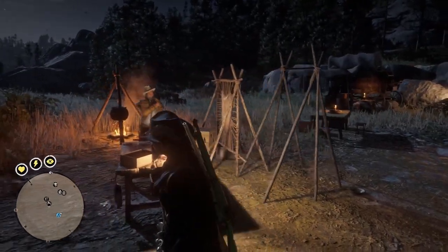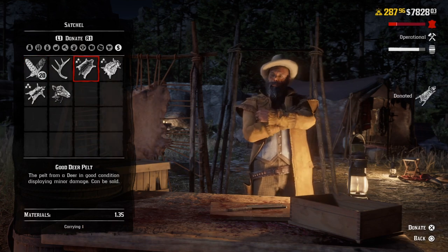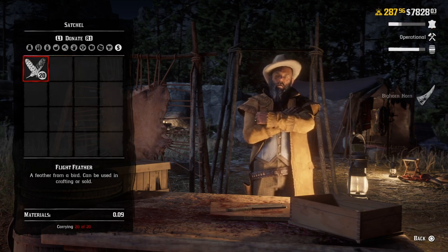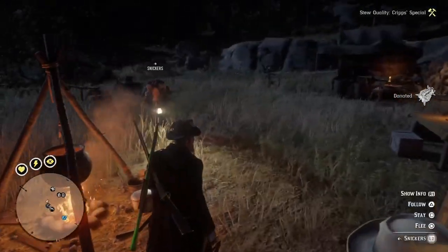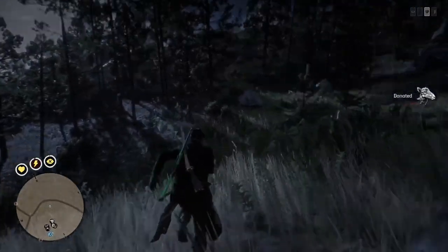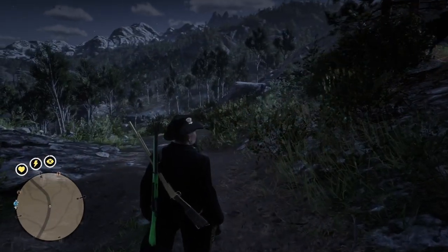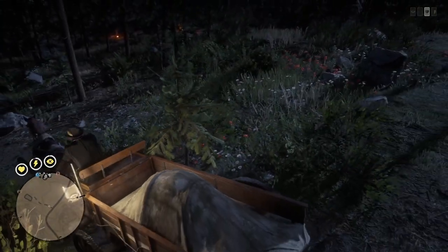Now that you're all done hunting and you're back at camp, whistle for your horse, bring it over, and press and hold triangle to open up the Cripps Trading Company, then give him the materials that are in your horse's inventory. Once you've cleared all that out, you can proceed to go to your horse, tell it to flee by pressing and holding L2 and circle, then make your way out to the main road where you'll be able to summon your wagon — hopefully filled with a lot of items.